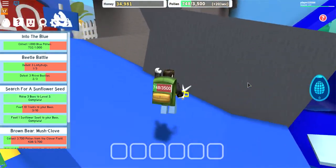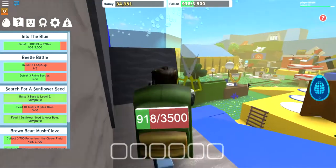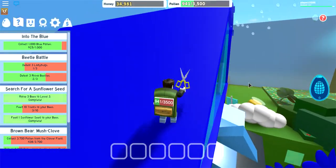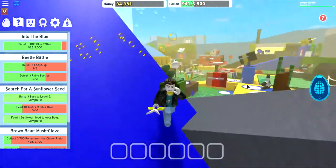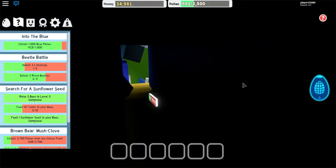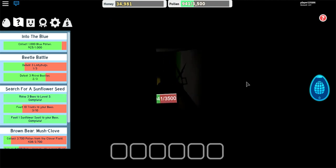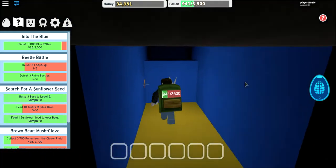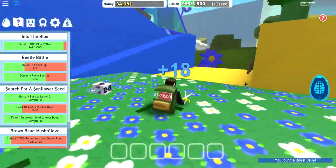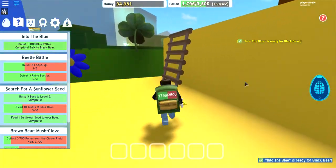Hey look — that's where the moon sprout is. Nobody's over there, and it's probably going to take — I think it ranges from 500,000 pollen needed to get it, to a million. Lookit, it says a million. So you go up there, jog into here, and you can either come out here or walk this way and jump up and get a royal jelly. Into the blue has been completed.